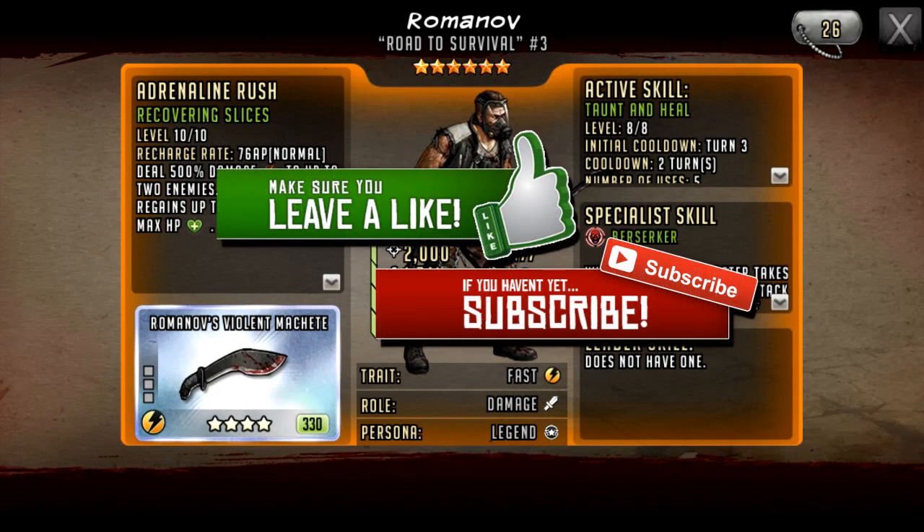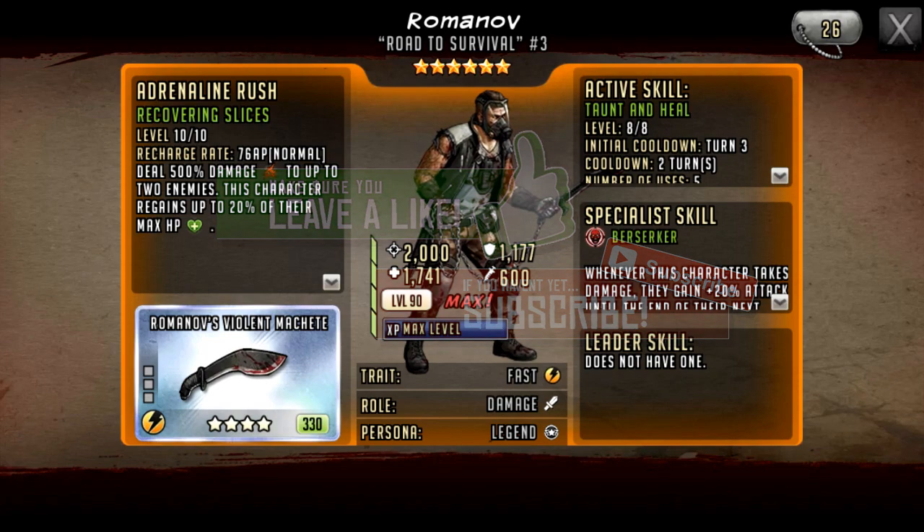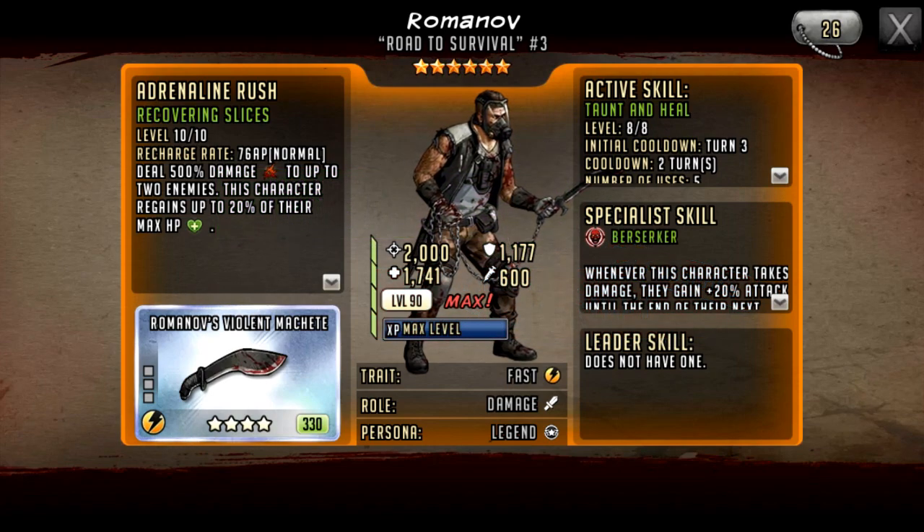Hello survivors and welcome to another video. In this video we're going to be looking at the new six-star Romanov, who has quite a few new gadgets at his disposal. We're going to look at his rush, which deals 500 damage to two enemies — quite a lot of damage in terms of percentages. This character also regains up to 20% of their max HP, a little bonus HP.